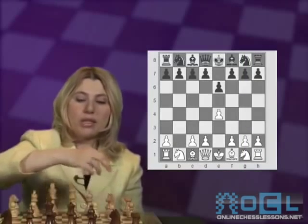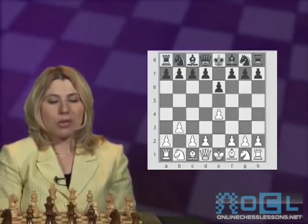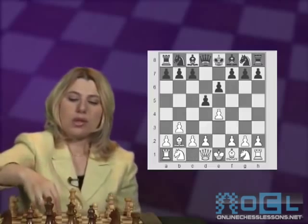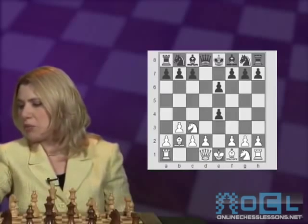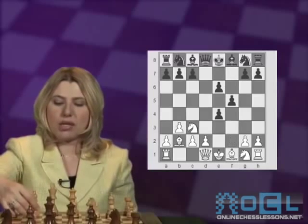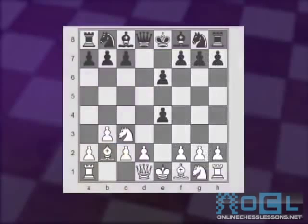Another move is b3, which even at the latest Olympiad I participated in one of my opponents played against me. Again, you just play d5, then b5, and white can play bishop b2. Black takes the pawn; white plays knight to c3. White's hope is that black would try to protect the pawn with f5, and then play f3 and get active play with development. It's better for black to protect the pawn by developing the knight rather than giving up the pawn too soon.